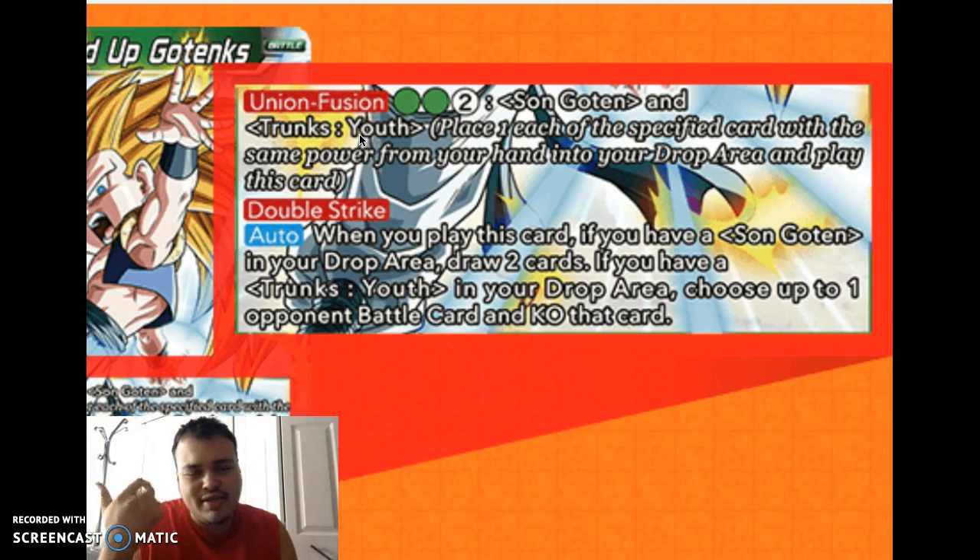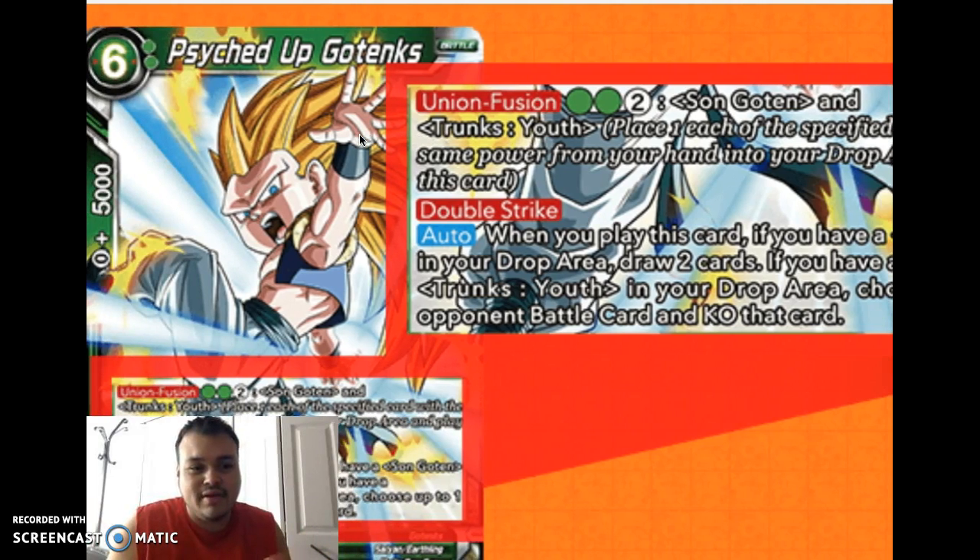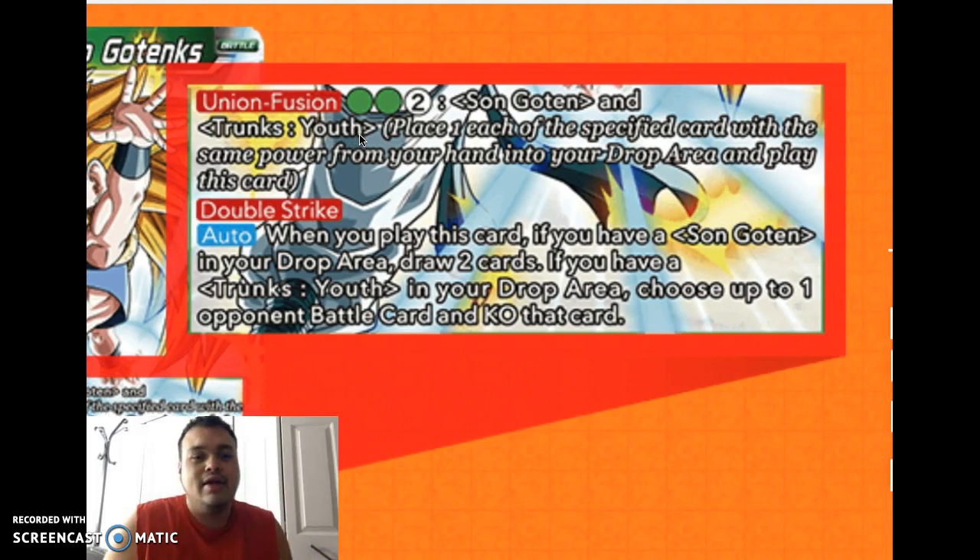It's a 6 drop with zero cost combo at 5,000. For Union Fusion, I like how they switched the wording up. Instead of having to memorize the Union Fusion procedure — unlike Potara, which requires cards on the field — Union Fusion is from the hand. When you're Union Fusion-ing, you need to send the required cards from your hand to the drop zone. That's all you have to do. You don't need the cards on the field like Potara. People get confused thinking Union Fusion has the same requirement — it does not.